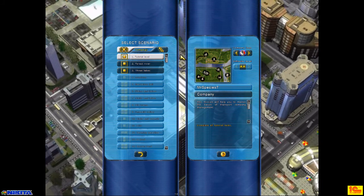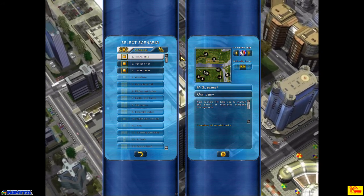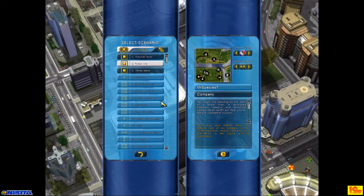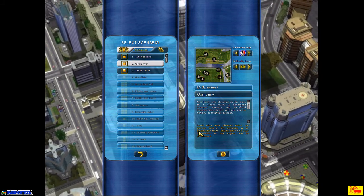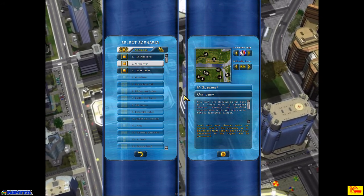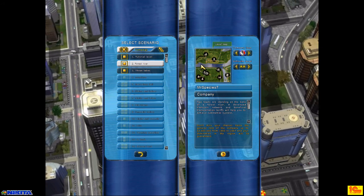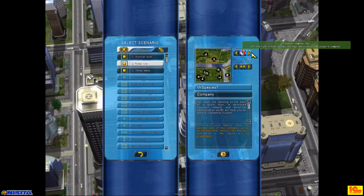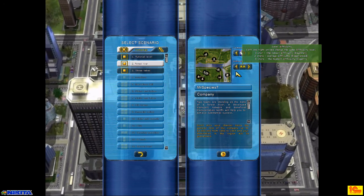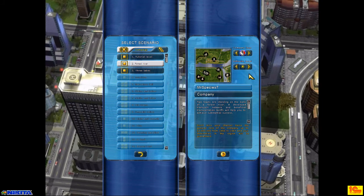We are going to skip the tutorial level - I'm just kidding, I'm far from a pro, but I have played it all. We are going to start with the Forest River, and what they want us to do here is make ourselves $2 million between the years of 1950 and 1967. Sounds good to me. We can pick a company logo and a difficulty level. I'm actually going to go for just a one star.